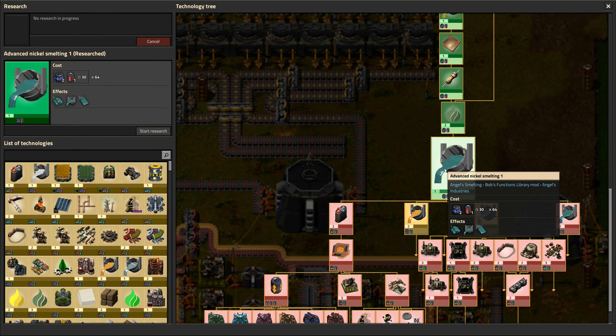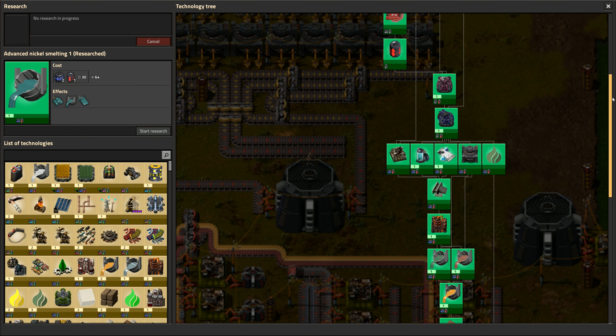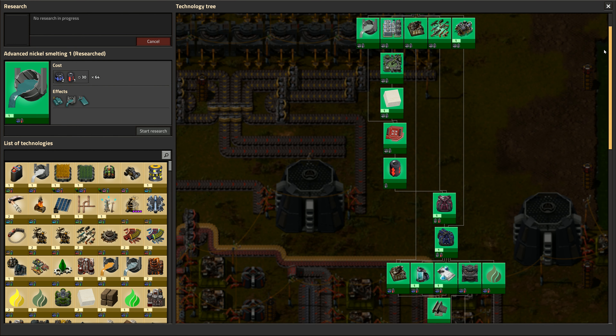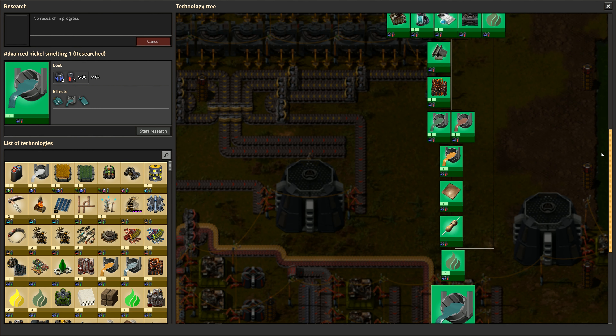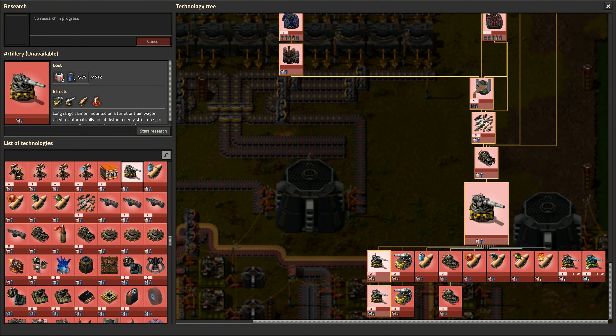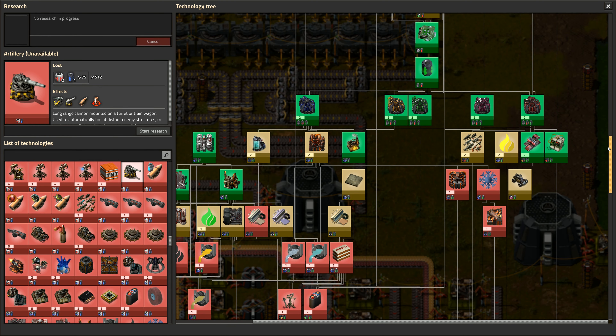I've now got stone storage going in here. The actual rubite ore is going to come down here and then turn this direction, and that one over there is going to do something similar - come down there and move in this direction.